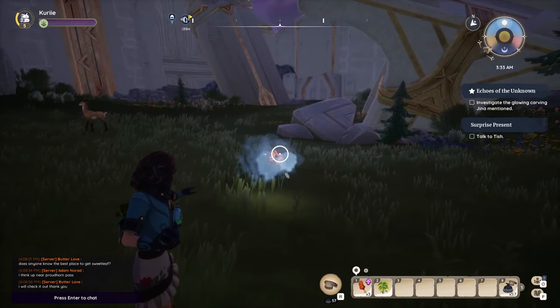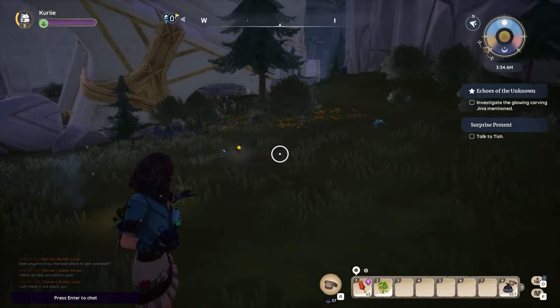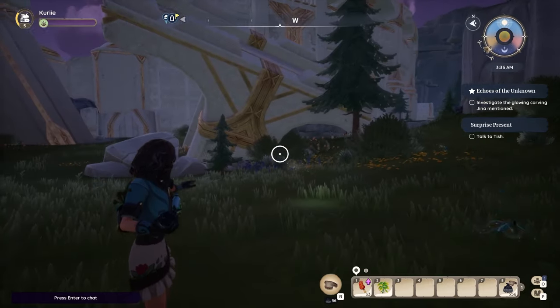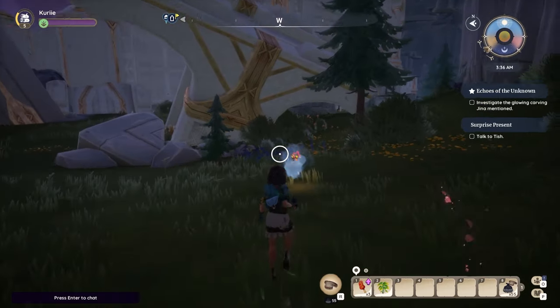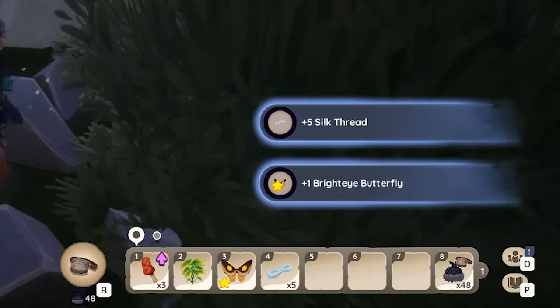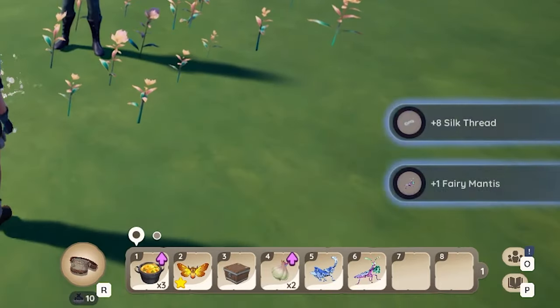If you ever see rare or epic bugs, particularly in Bahari Bay, definitely take the time to catch those. They have a higher percent chance of dropping thread, and they also drop more thread than usual. A few examples are the brighteye butterfly that drops 5, and rainbow butterflies that can drop up to 9.